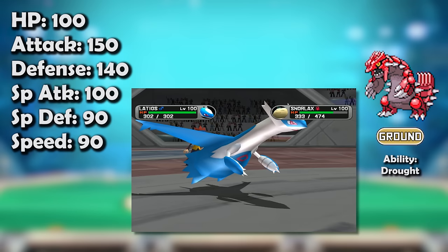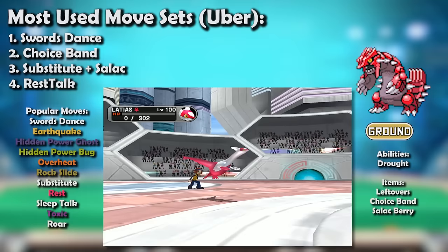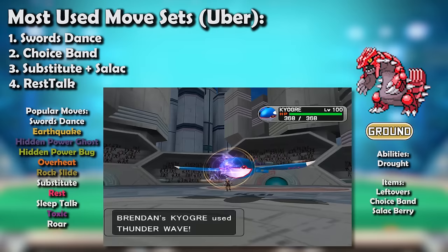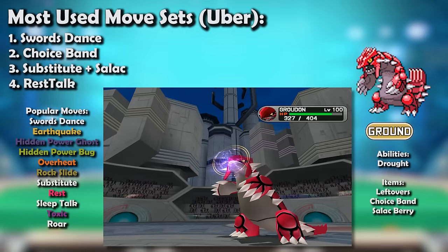The Lati twins didn't mind Groudon's Earthquake and threatened it on its weaker Special Defense stat, but that didn't mean they were safe. A Choice Band Hidden Power Ghost would absolutely destroy them on the switch, and if slowed down first, Groudon could tear them open with a Swords Dance set. These two just so happened to be the best counters to Kyogre who learned Thunder Wave, so the pair teamed up for a synergistic onslaught with terrifyingly powerful attacks.